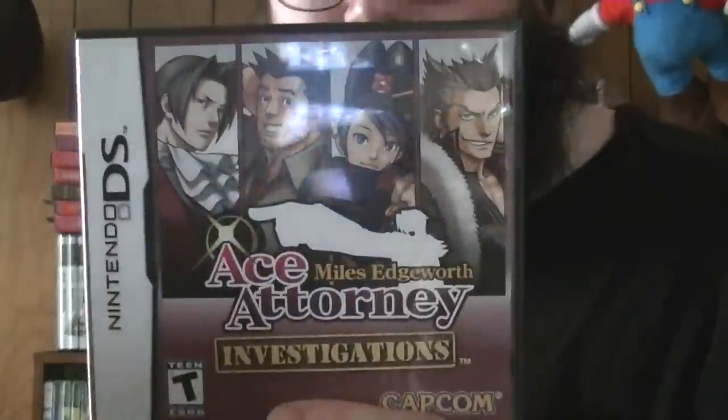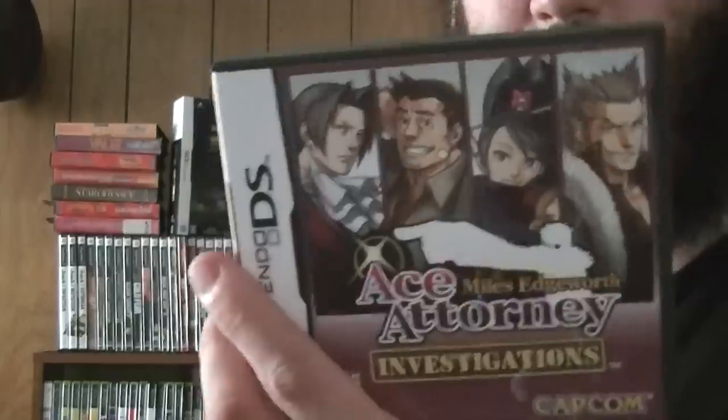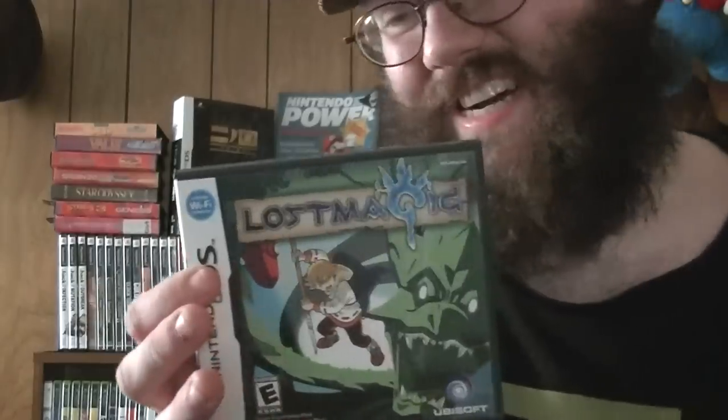Ace Attorney: Miles Edgeworth Investigations — I have not played this one yet. Something to maybe consider doing a Let's Play of. I would also like to get Investigations 2, which only came out in Japan — it's a shame. It's more of a mystery investigation game lacking the courtroom aspects of the Phoenix Wright series. Lost Magic — a very early DS title with an interesting idea, but it was a real-time strategy game that was poorly done in terms of balance.